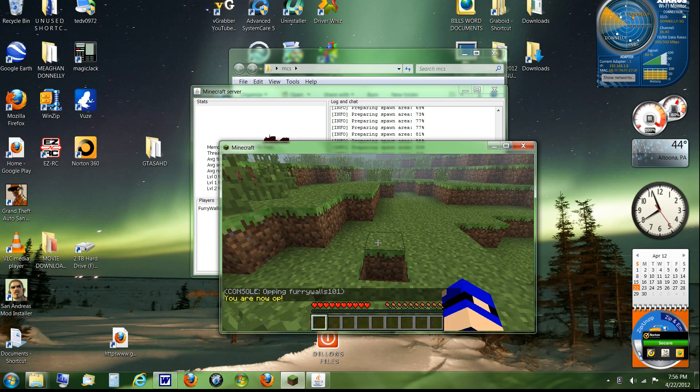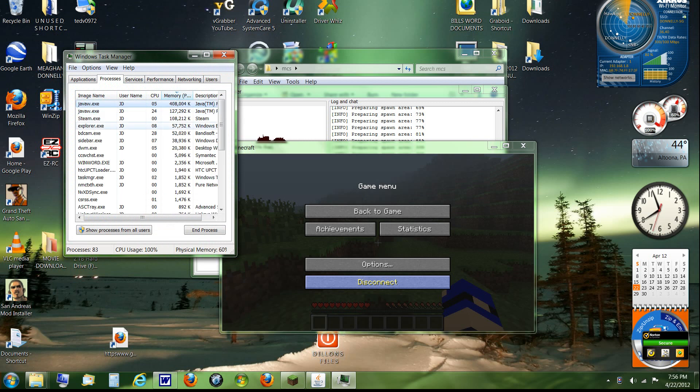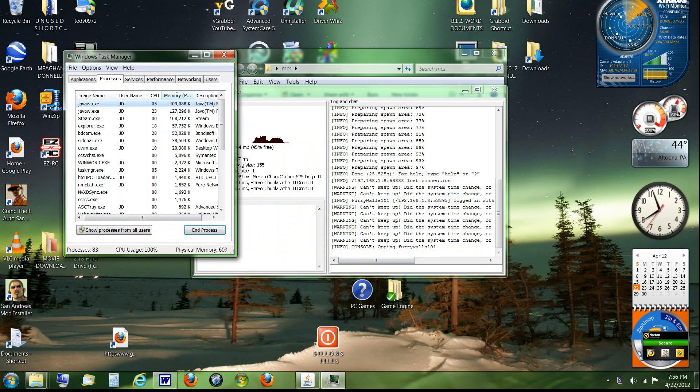You can also op people from in-game by typing '/op' followed by their username. You can still do it from the server console if you prefer — it's up to you.